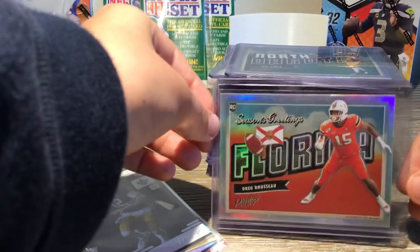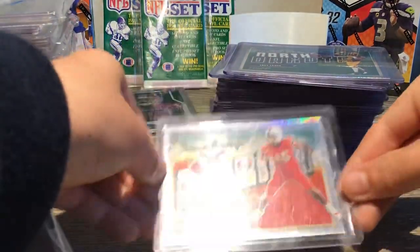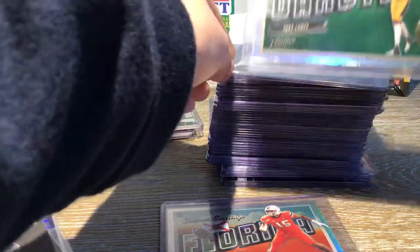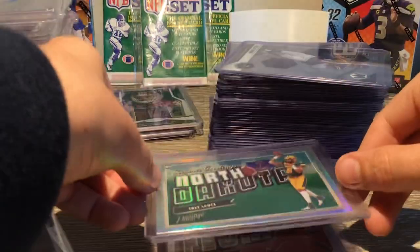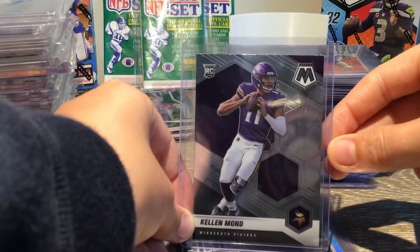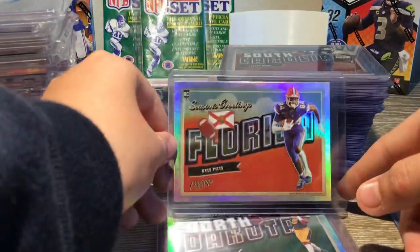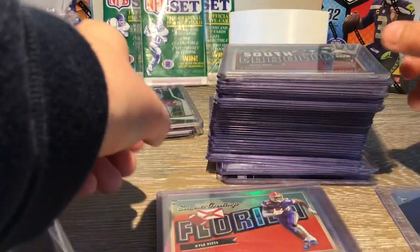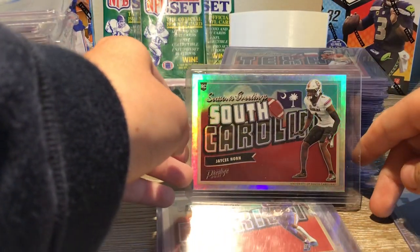First we have a Greg Ruscio Prestige Season Greetings Florida. A North Dakota Season Greetings Prestige — North Dakota — Trey Lance. Kellen Mond Mosaic Rookie Card. Florida Season Greetings Kyle Pitts. South Carolina, JC Horn Season Greetings.